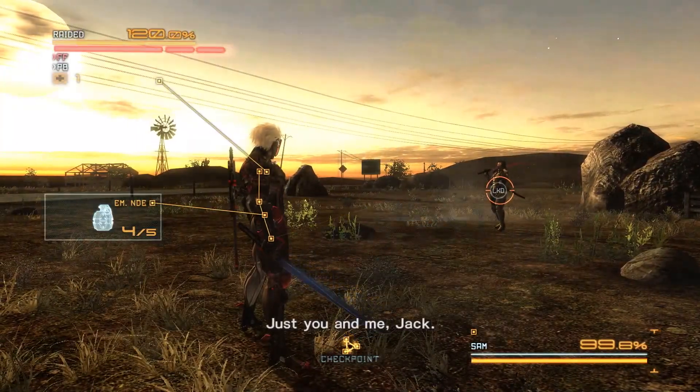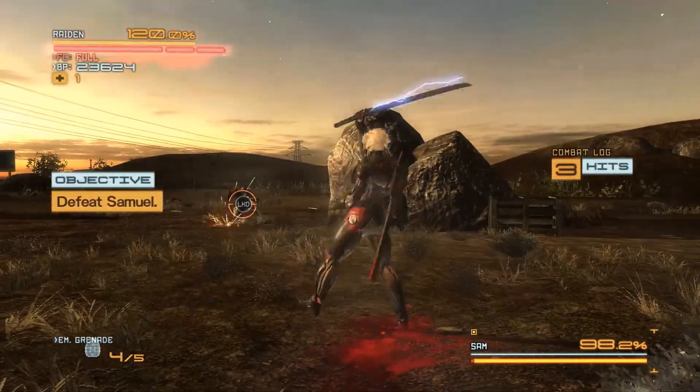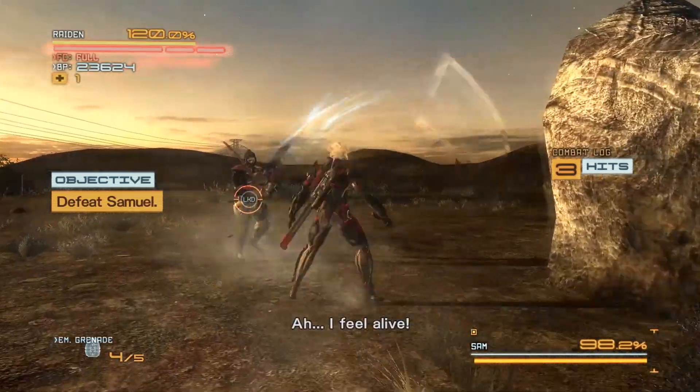Usually what I do is I'll stay as close to Sam as possible. You pretty much don't really need to use any other weapons — I thought using the pins or blades would work, but you don't really need them.